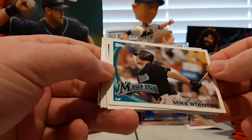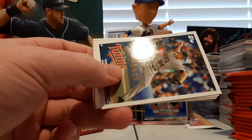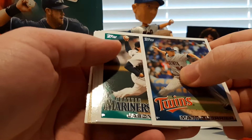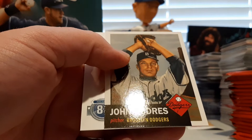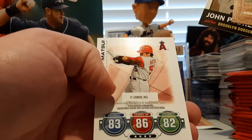Next pack — rookie debut, Mike Stanton. It doesn't have the rookie logo on there unfortunately, but that is the rookie card of Mike Stanton, Giancarlo Stanton as he is now. Matt Garza, Jason Vargas, Don Kelly, Josh Hamilton, Turkey Red insert of Adam Jones, and a John Padres — this is going to be a Card Your Mom Threw Out. And a Hideki Matsui Topps Tax.